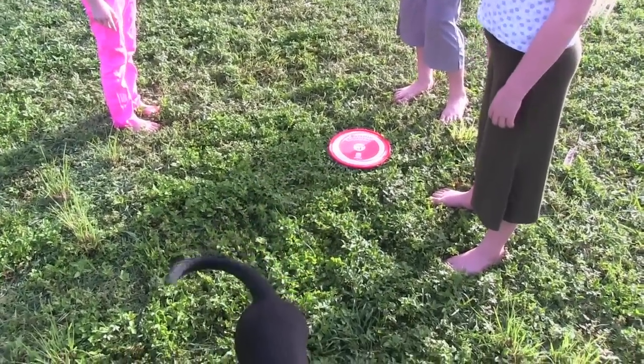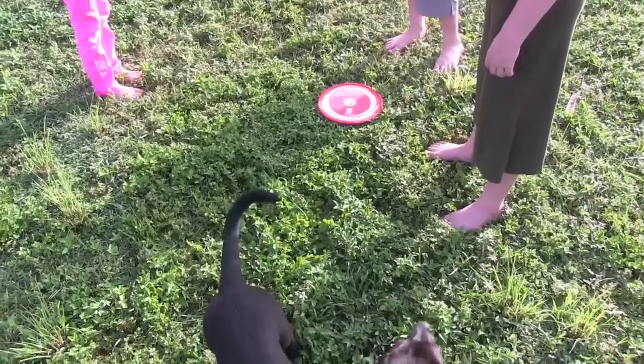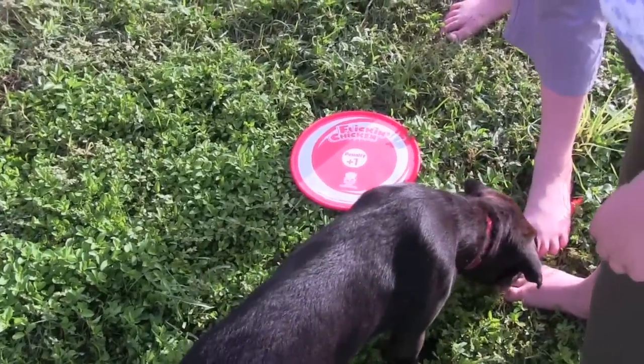You just keep throwing, then you throw the frisbee from here, and you can play a whole nine holes of golf — or nine holes of Flickin' Chicken golf, or whatever you want to call it — and whoever has the lowest score is the winner.